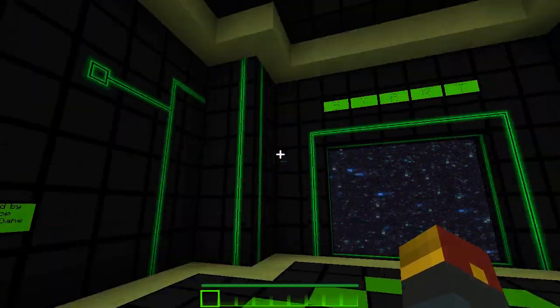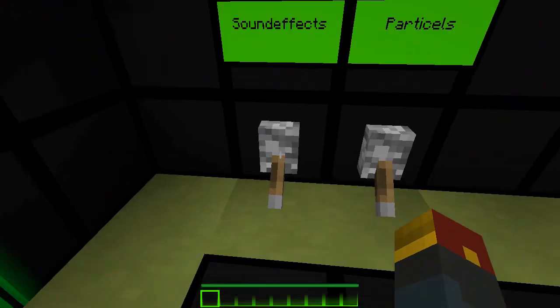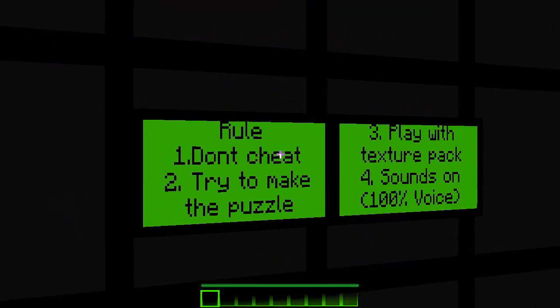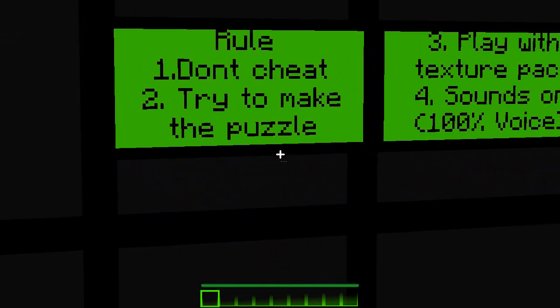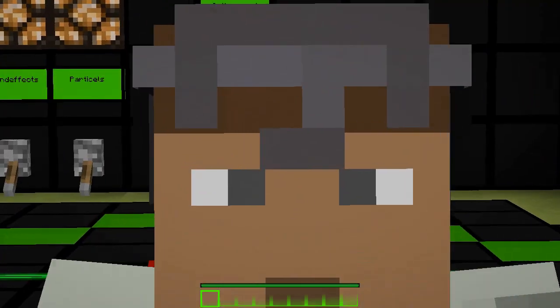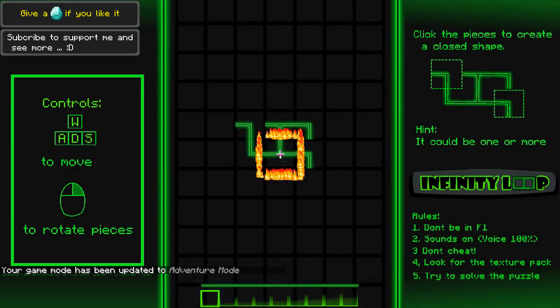The whole point is you need to make sure that the circuits are closed — I'll show you in a second. We're gonna keep sound effects on, and particle effects on as well. Rule one: don't cheat, try to make the puzzle. Alright, start — let's do it! Hey, if you enjoyed, leave a like. Here we go — whoa, cool looking! Okay, so controls.